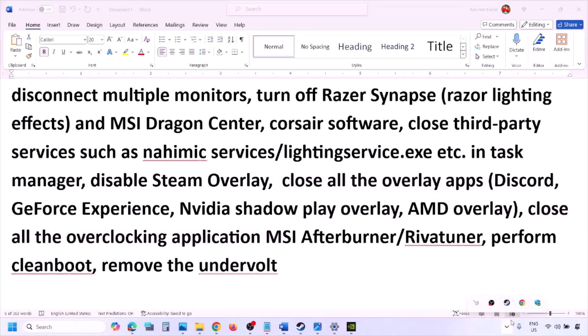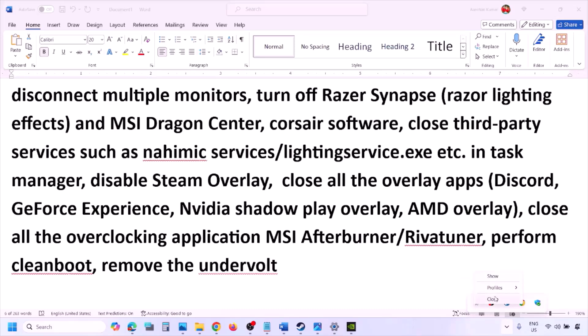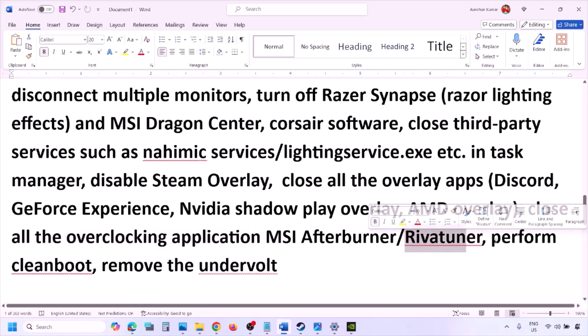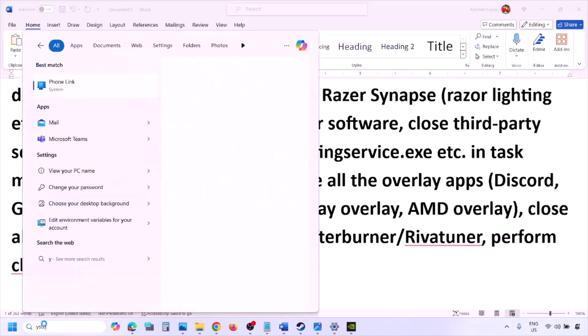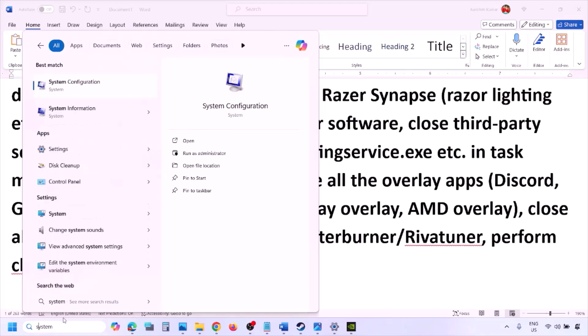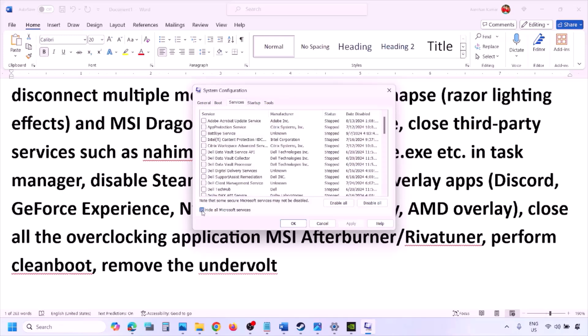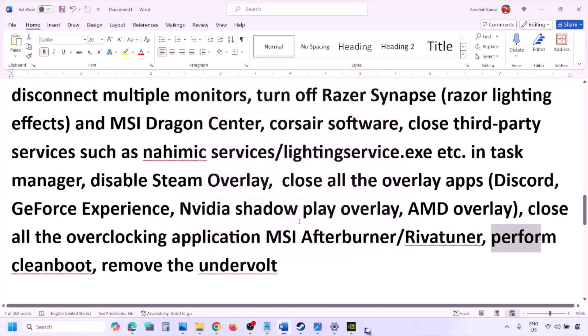Close all overclocking applications such as MSI Afterburner or RivaTuner — right click and close them. To perform a Clean Boot, type System Configuration in the Windows search box, go to the Services tab, check Hide All Microsoft Services, then click Disable All. Click Apply, OK, restart your computer, and launch the game. Also, if you have undervolted your computer, remove the undervolt and then launch the game.